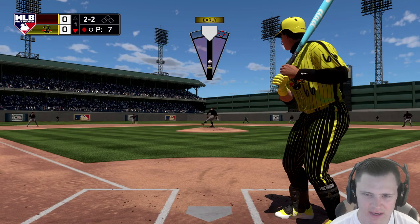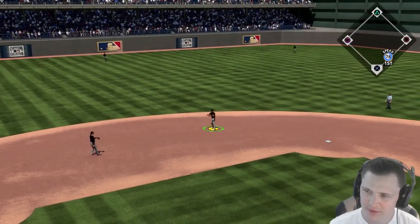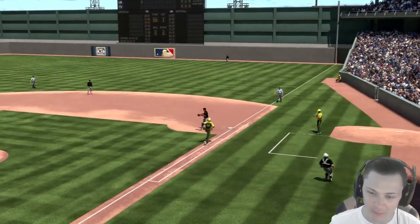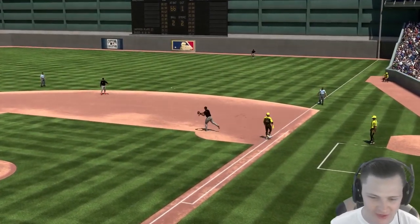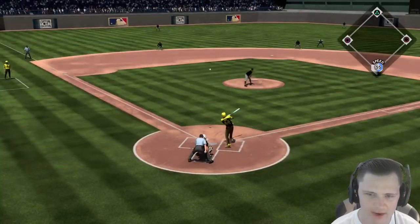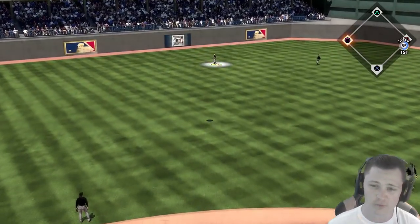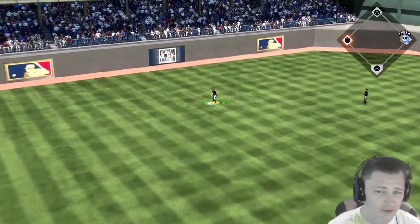2-2 count, we're going to try and bring the sinker inside. I'm not controlling this pitch well at all — throw it down the middle. We get ourselves out number two. We got Adam Dunn on deck — scary card on Hall of Fame difficulty, he can do some damage. We actually throw a sinker in a good spot, so far a 1-2-3 inning; Bob Feller's looking good.